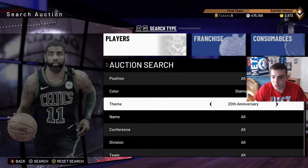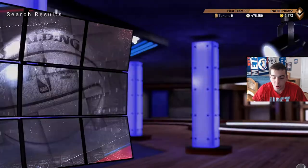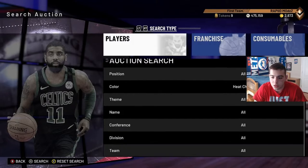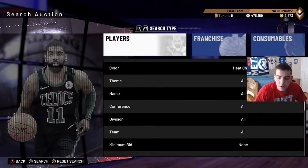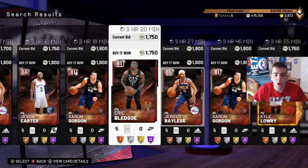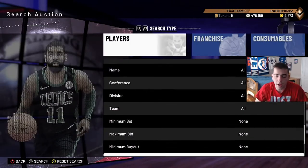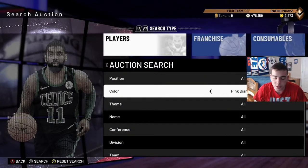I'm going to show you some sniping filters. The heat check filter - everyone knows it, but I'll show it again. The auction is stupidly slow right now, so hard to snipe. No one is putting up cards. Heat check players are at like 1800 now. I remember setting my max at 1400 in my last video and cards were popping up - now nothing. Don't even do the heat check filter right now, it's slow. Wait till Moments or new cards drop.